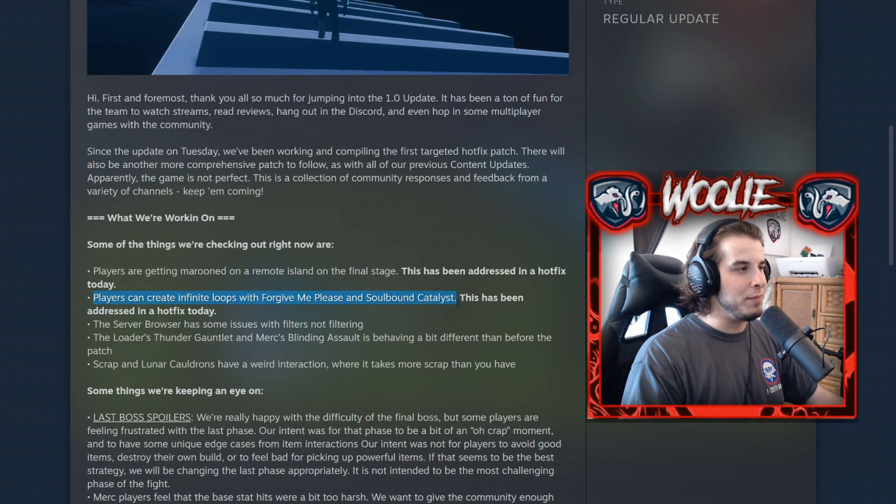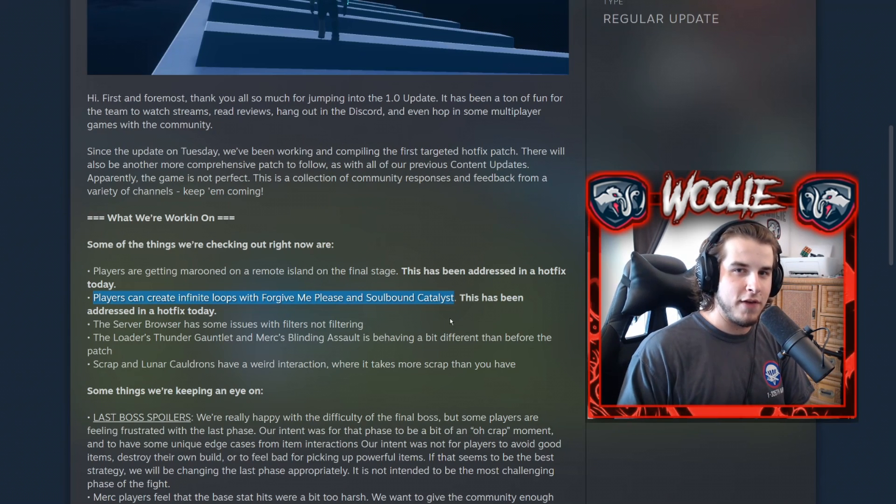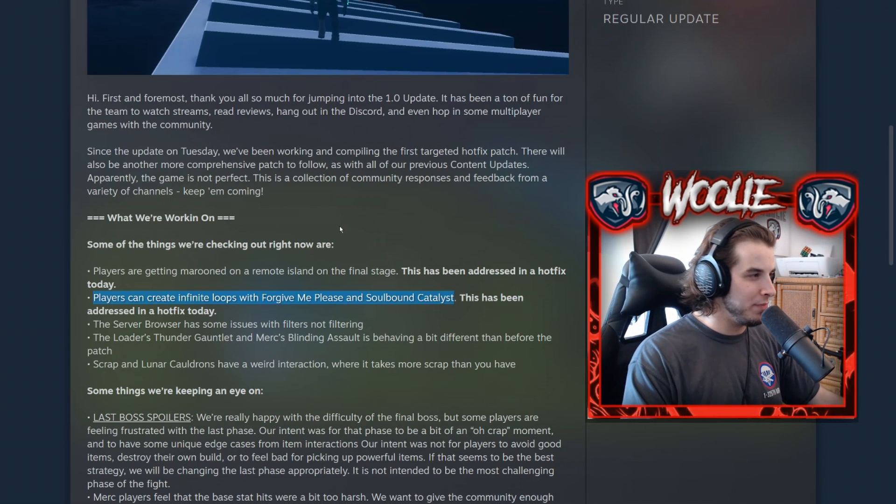Second, the infinite loop with the Forgive Me Please and the Soulbond Catalyst. The Forgive Me Please is the equipment that procs your on-kill effects, and the Soulbond Catalyst is an item that gives you an on-kill effect that reduces your equipment cooldown. You can see the issue there. That has also been fixed.